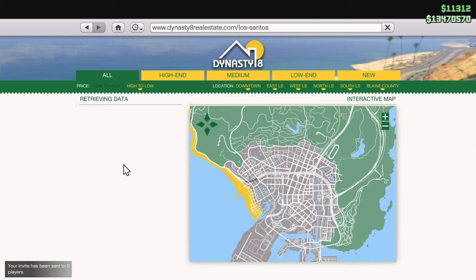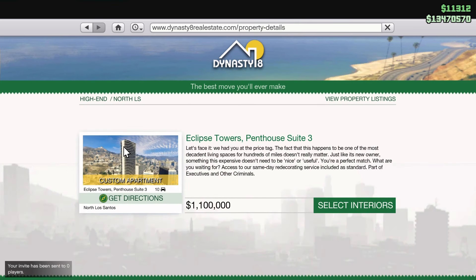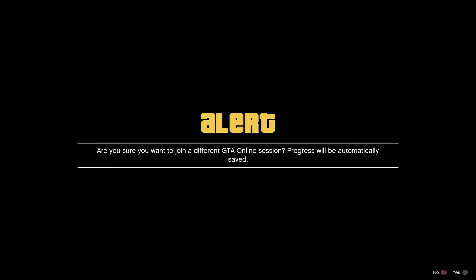We're going to open up our phone, go to Internet, go to Dynasty 8, and view properties — just click on any apartment. We're going to stay on that screen until the Sprint starts up and it's going to spawn us outside in a glitched vehicle. Now we're going to join Anawak — accept the first alert and decline the second.